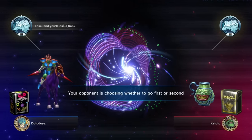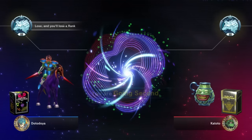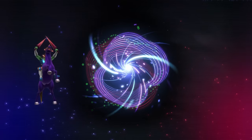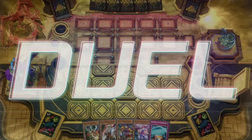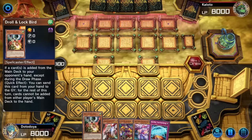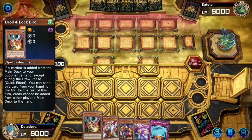We don't win the coin toss, which means we're not going first, which means I hope we get some hand traps. Gold Pride isn't really one you want to be going second with, especially with all the stuff going on. At least we got Droll and Lockbird, so it's not like we're completely helpless. This could shut down a few decks.